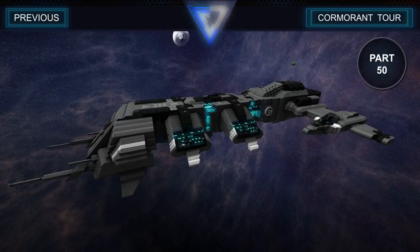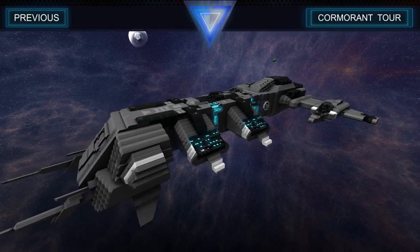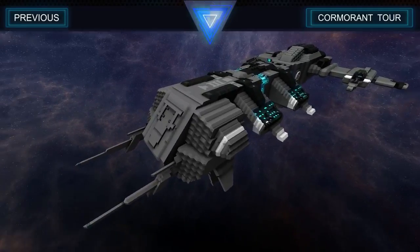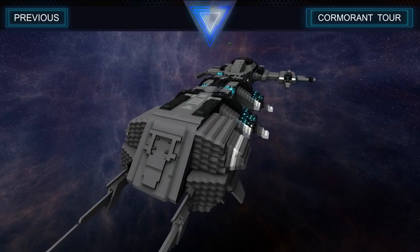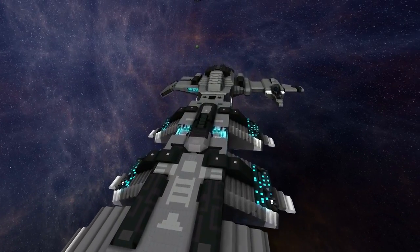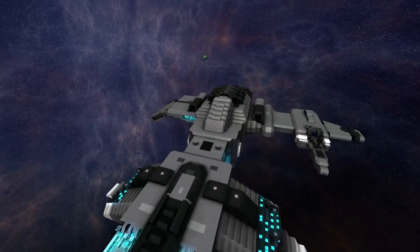Hello once again YouTube, Chris the Nightbringer here bringing you some StarMade New Eden Fleetworks, and today we have the Kaldari Cormorant. This is a Kaldari Destroyer — one of the most iconic destroyers in EVE, and for probably almost half a decade this particular design has been in the game. It is filled to the brim with details, and the interior will knock your socks off. I spent a lot of time on this thing — a couple weeks worth of work.